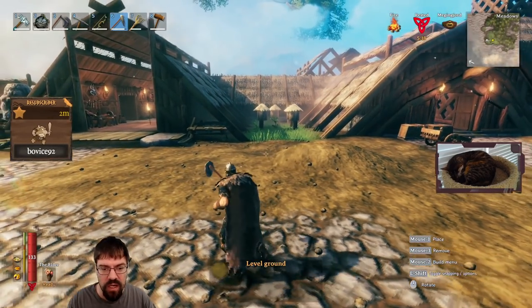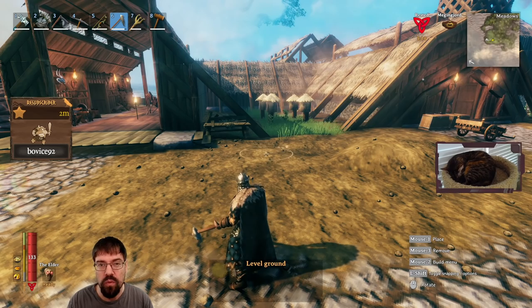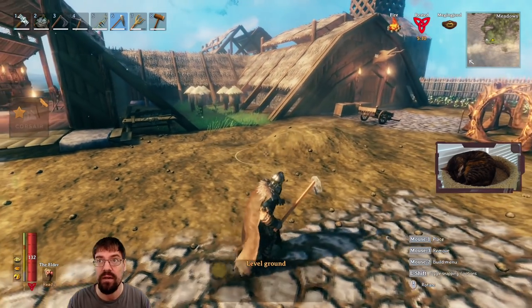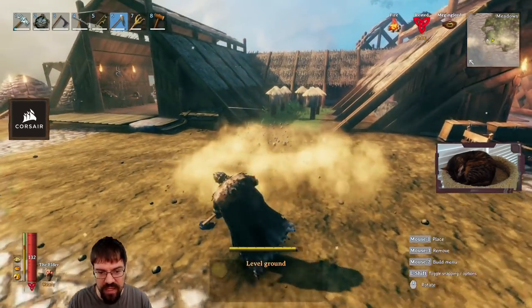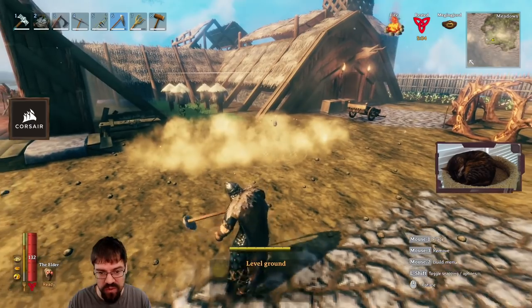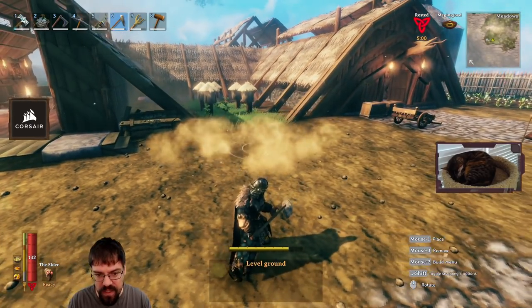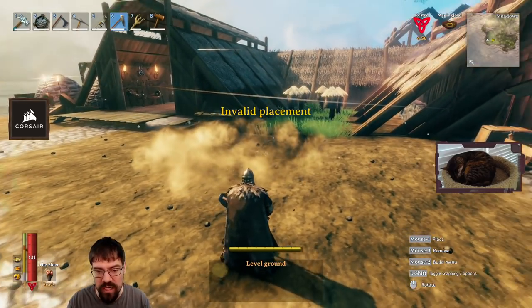A lot of times the ground in this game will be lumpy — that's totally normal. You need to think about it twofold. If it's lumpy and you can't smooth it out exactly, the first thing you need to do is use the smooth tool to get it as flat as you can. Sometimes that'll do it. But if you notice we've got these divots, and they're not going away no matter how much we flatten.